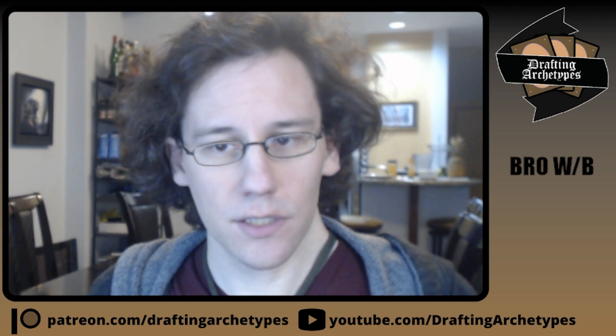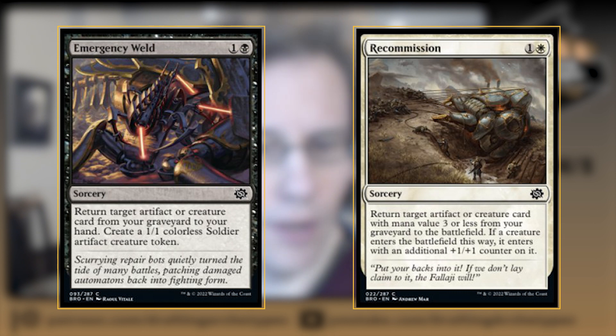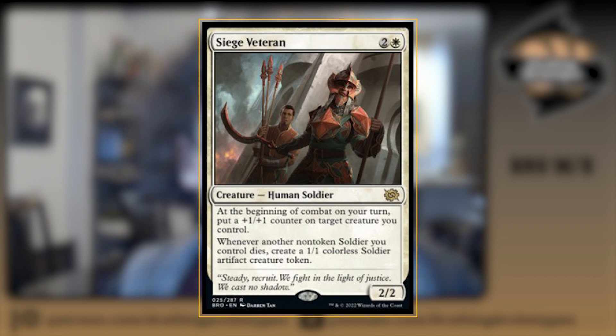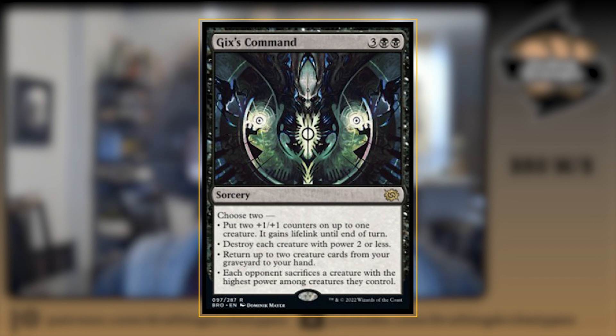That thing is abusing creature bombs, especially bomb creatures that cost three mana or less. Because you get Airlift Chaplain and Ravenous Gigamel, both of which dig for creatures. You can also play Emergency Weld and Recommission to get them back. Siege Veteran, for example, one of the best cards in the set, is the best performing card in white-black, ahead of Gix's Command. Notably, it wins more in white-black than it does in decks in general, even though white-black wins less than decks in general.